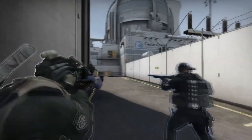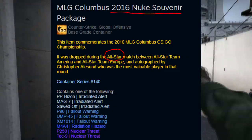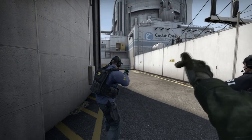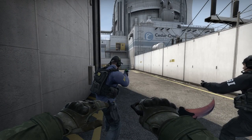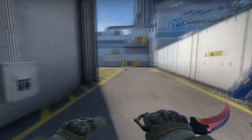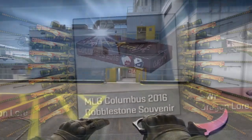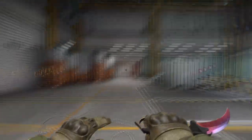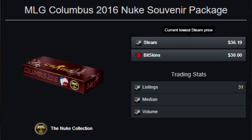Now, how about these items as actual investment potential specifically? The interesting thing here is that Nuke was actually only played for the All-Stars map out of the entire MLG Columbus 2016 tournament, which means that the MLG Columbus 2016 Nuke souvenirs are only going to be occurring for these All-Stars items. You can get MLG 2016 Columbus items for other maps, but the only one that has the original Nuke skins is going to be for the All-Stars match itself. This is also why the MLG Columbus 2016 Nuke package is more expensive than other Nuke packages from other tournaments.